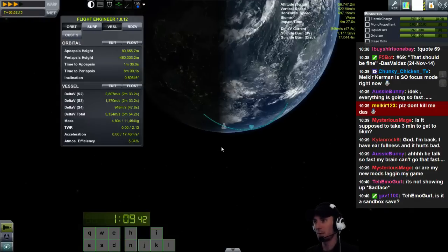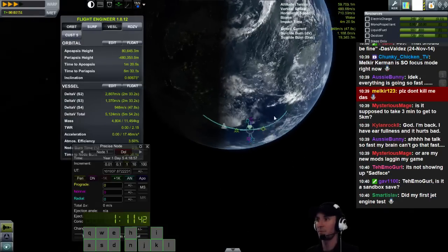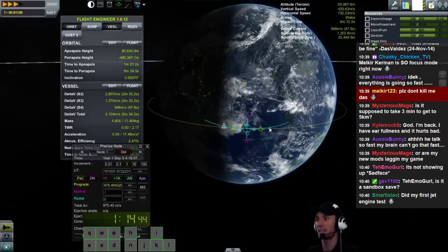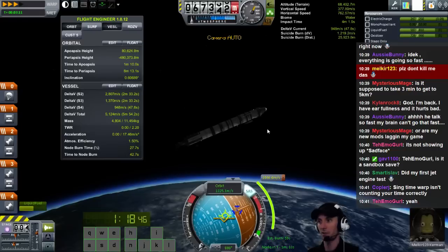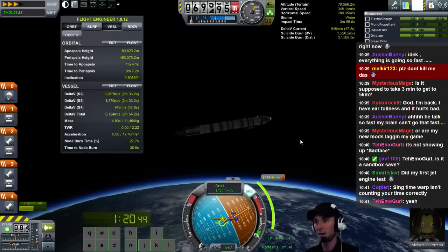Okay, I'm going to come over here, click on the node like that, add maneuver, and pull - I'm still in time warp. I'm going to go like that until I get a roughly circular orbit. Watch for the flip. Good enough for government work. Now I'm going to burn the node.